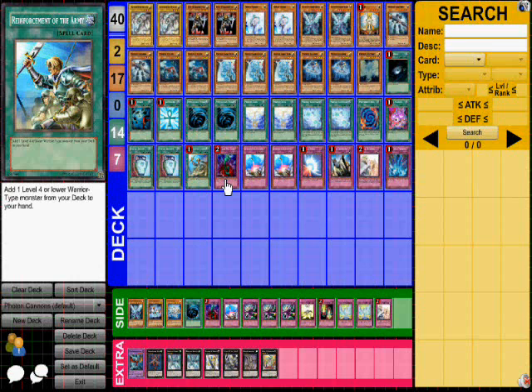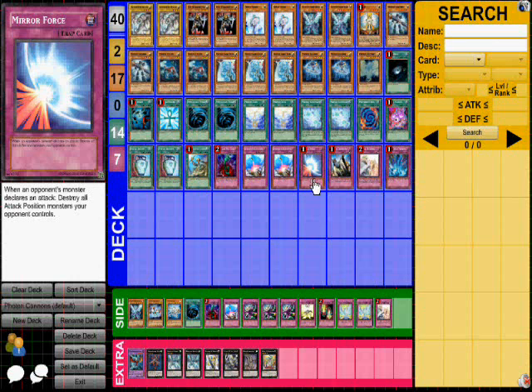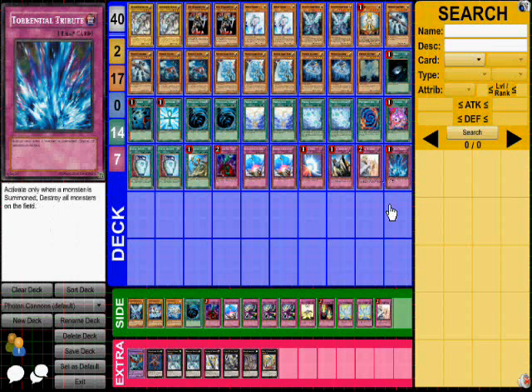Seven trap cards. One Bottomless Trap Hole. Two Compulsory Evacuation Device for trolling — you can send back a monster your opponent gets on the field, and it's usually best to use it when they bring out a really strong monster. One Mirror Force. One Solemn Judgment. One Solemn Warning. One Torrential Tribute. I considered going up to two Warning, however, I don't like to risk my life points very much.